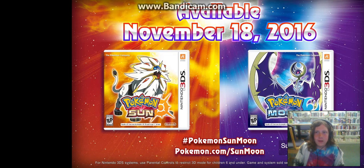Holy frick! First, we're going in on Rowlet. So it's probably not gonna change its type once it evolves. And as you can tell, it's the second dual-typing starter. It's pretty much Bulbasaur all over again.